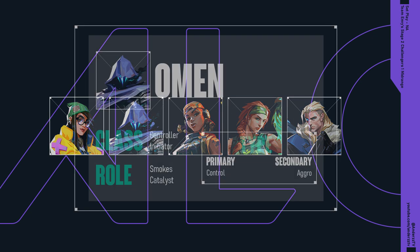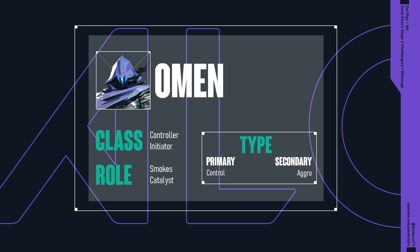Starting with that first agent, we obviously have the Omen. In terms of classification, I generally say he's a primary controller secondary initiator because of his ability to leverage Paranoia. Role-wise, he's going to be a little bit more confusing. Obviously he fills the smokes role, but he can also be a combination of a catalyst and a lurk, depending on the playstyle that you want to see out of him.